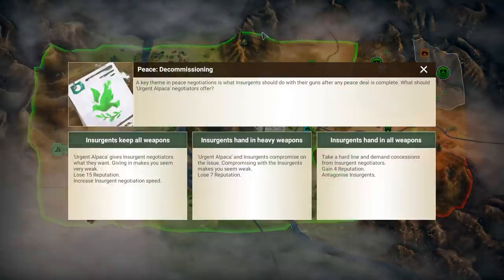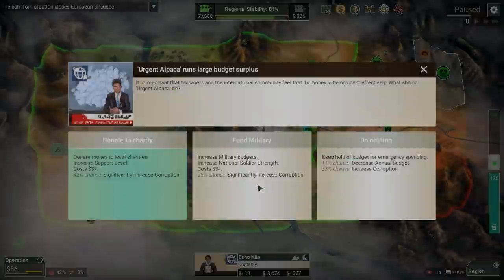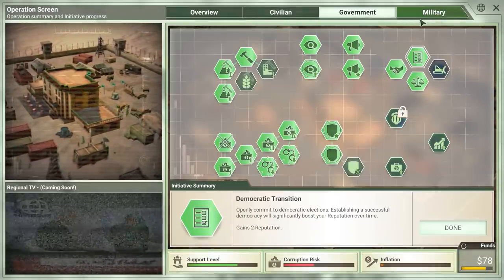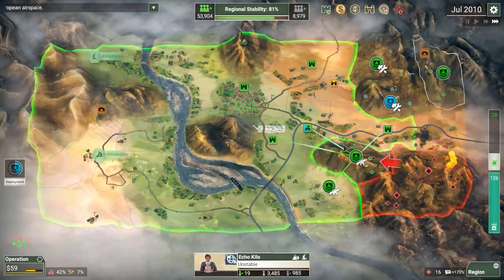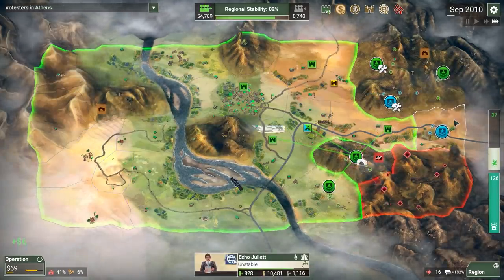Found the camp — blow it up. Hand over all your weapons, you have no need for those. Donate to charity and increase the support level — sure. We've got loads of money we're sitting onto, basically. Let's go ahead and grab the democratic transition. We haven't really made use of the Banker's abilities to combat inflation and such — haven't needed it though, it's honestly been fine without.